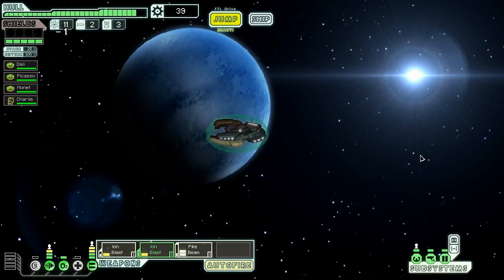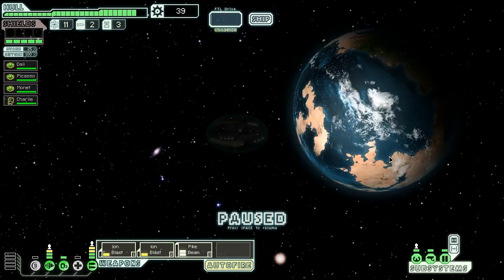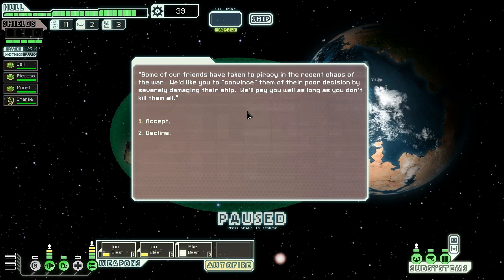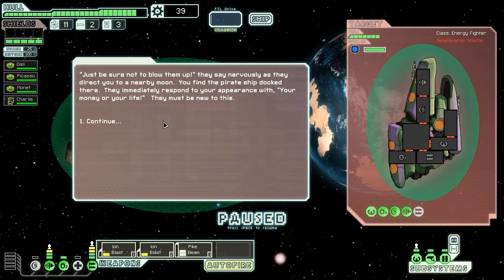We're immediately contacted by a settlement offering mercenary work. Some of their friends have taken to piracy in the chaos of the war — they want us to convince them of their poor decision by severely damaging their ship, and they'll pay us well as long as we don't kill them. We accept the offer. Unfortunately, they're also Zoltans — we're going to have to get through their shield while they get through ours.